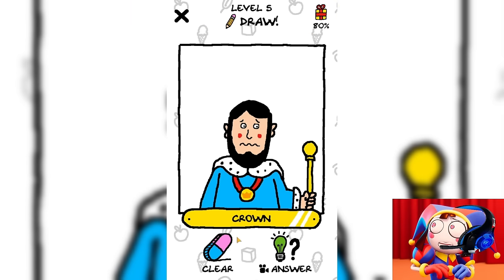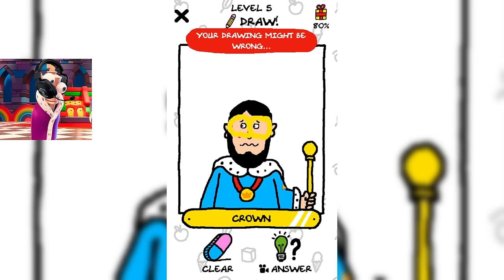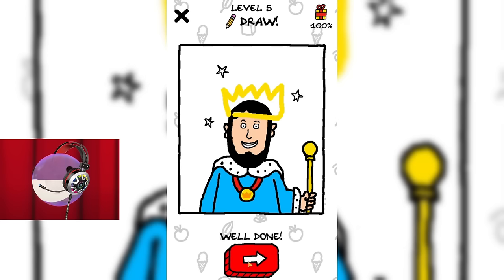Let's try to draw glasses for him. Maybe he just doesn't see well. Are you guys serious? It says there to draw him a crown. What in the word crown is not clear to you? Let's just draw him a crown and move on to the next level. This crown has too many spikes. Do you think he will like her? He seemed to really like her. This is cool.